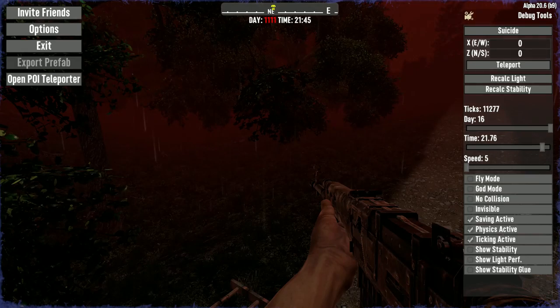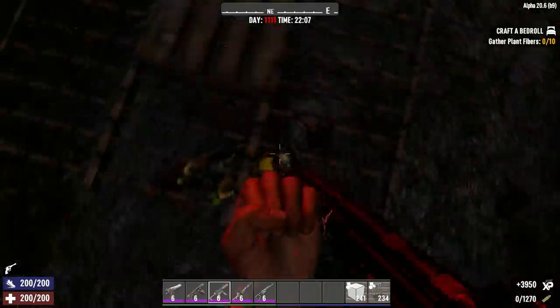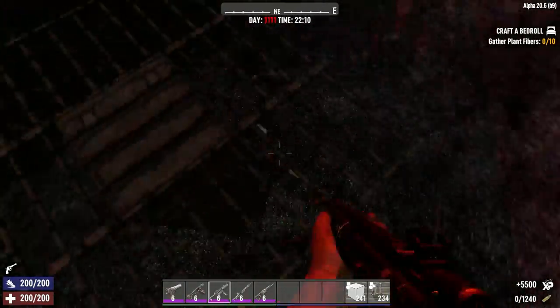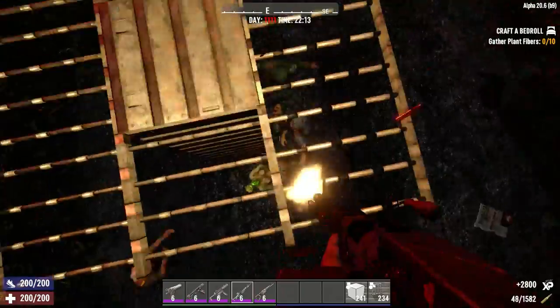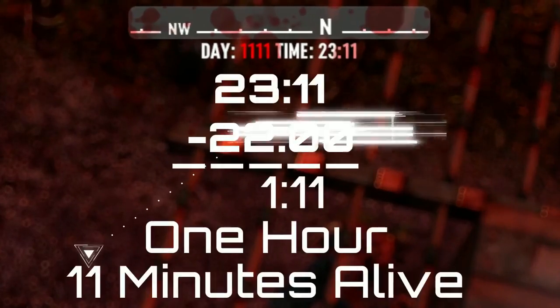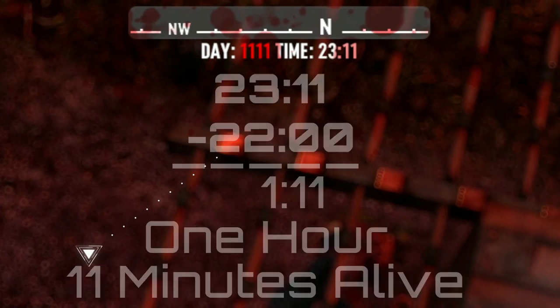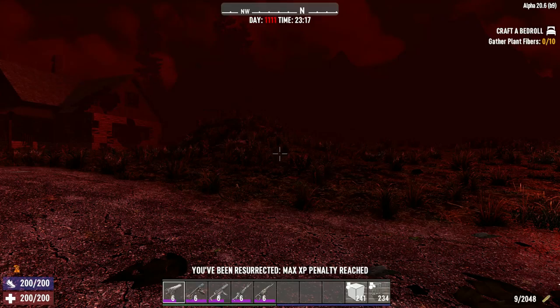And that's it! The objective is to survive the horde for as long as you can. When you either die or your feet touch the ground, that attempt is over — so you mark down your time, do a little bit of math and figure out how long you stayed alive. That's your first attempt.